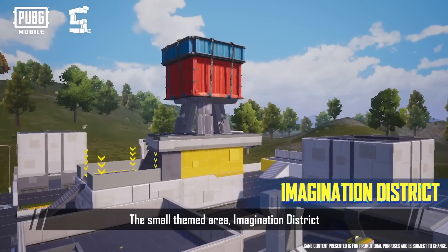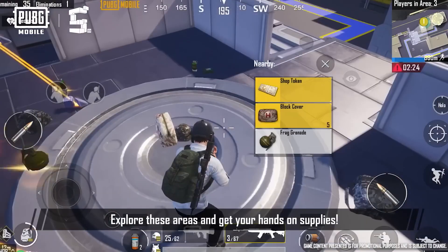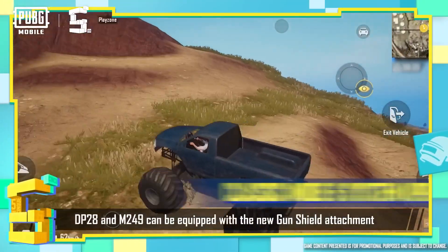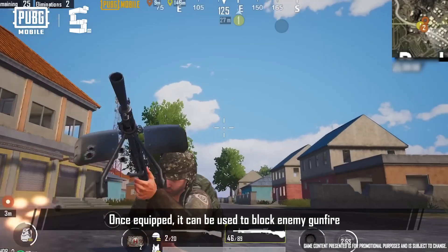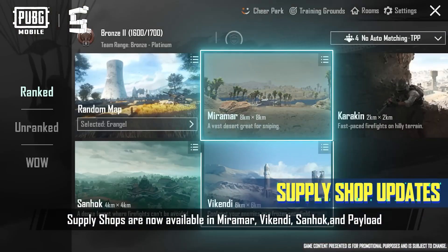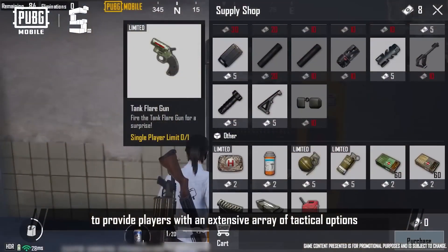The small themed area, Imagination District, will also appear in Erangel and Livick. Explore these areas and get your hands on supplies. Classic Mode has also undergone several updates. The DP-28 and M249 can be equipped with a new gun shield attachment. Once equipped, it can be used to block enemy gunfire. Supply shops are now available in Miramar, Vikendi, Senok, and Payload, to provide players with an extensive array of tactical options.